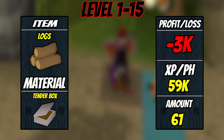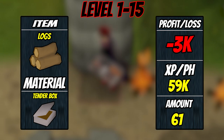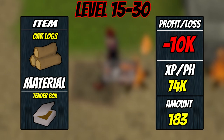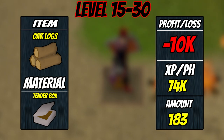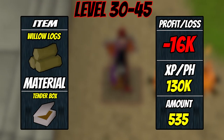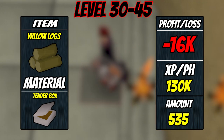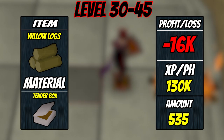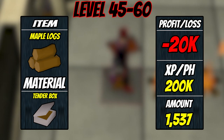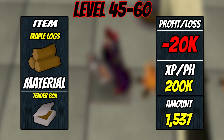For the standard logs method, from level 1 to 15 we will be burning logs — expect a loss of around 3k, XP per hour is around 59k, and you'll need 61 logs. From level 15 to 30 we will be burning oak logs — expect a loss of around 10k, XP per hour is around 74k, and you'll need 183 logs. From level 30 to 45 we will be burning willow logs — expect a loss of around 16k, XP per hour is 130k, and you'll need 535 logs. From level 45 to 60 we will be burning maple logs — expect a loss of around 20k, XP per hour is 200k, and you'll need 1,537 logs.